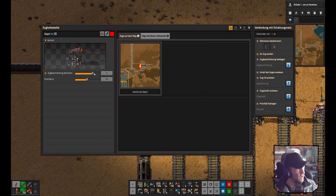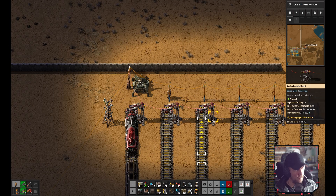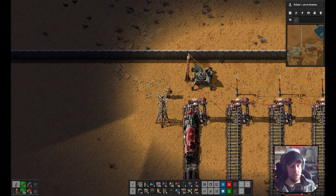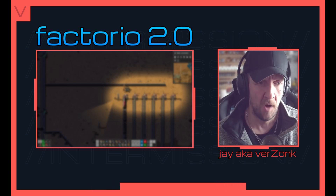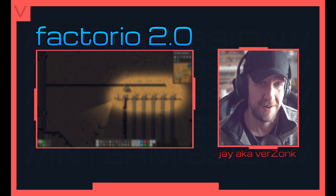Set the train limit on the depot accordingly - this depot fits six trains. You can have multiple depots across the map all with the same name and they'll group together. For larger networks it may make sense to give depots specific location names, but that's a mid-to-late game concern. With this setup you should be all set for a great train network experience. All credit goes to the Reddit post linked below - give it some love!